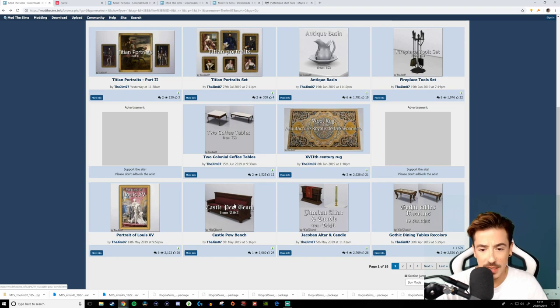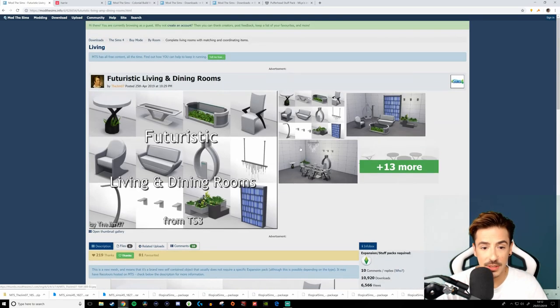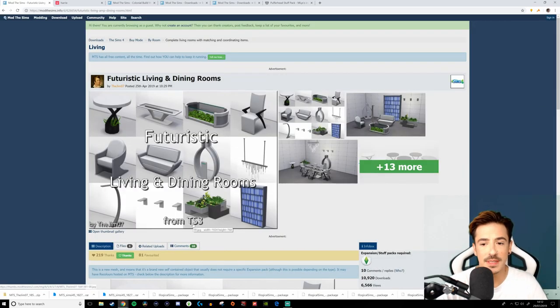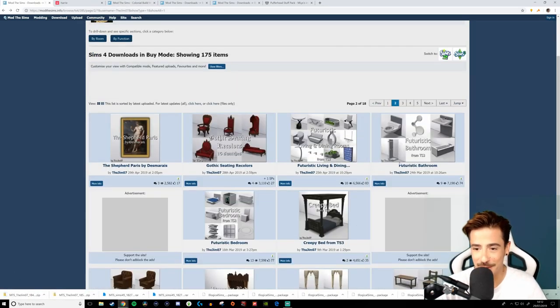War rug, coffee tables — very traditional stuff from what I'm seeing so far. Gothic scene — this is recolors of all the Sims 4 vampire stuff. I'm interested in the futuristic living and dining rooms. I love that coffee table — I'm going to be downloading this. I recognize some of this stuff from The Sims 3. It's straight in my basket — futuristic bathroom as well, and look at this shower. This is from The Sims 3, isn't it? We're having this as well.